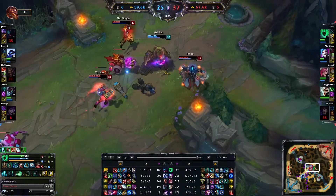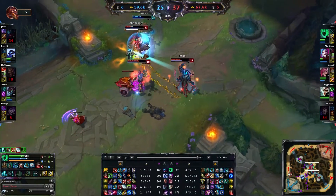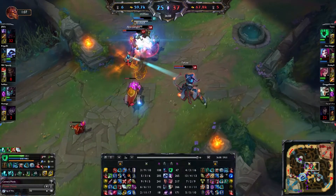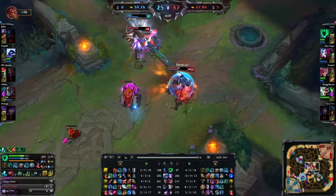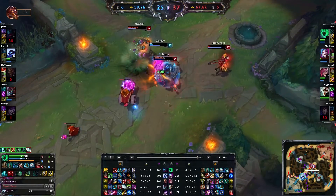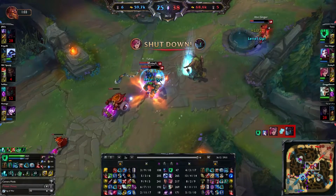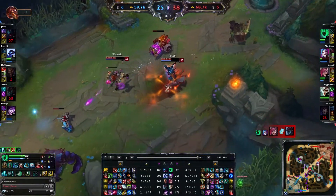Jinx makes a nice play here as well where she auto-attacks the creep to get some life back, because of course Maokai has a lot of armor and the creep doesn't. So that's also why she survives. A good lantern grab puts a bit of distance between Maokai and her again, so all in all very nicely played between the both of us.